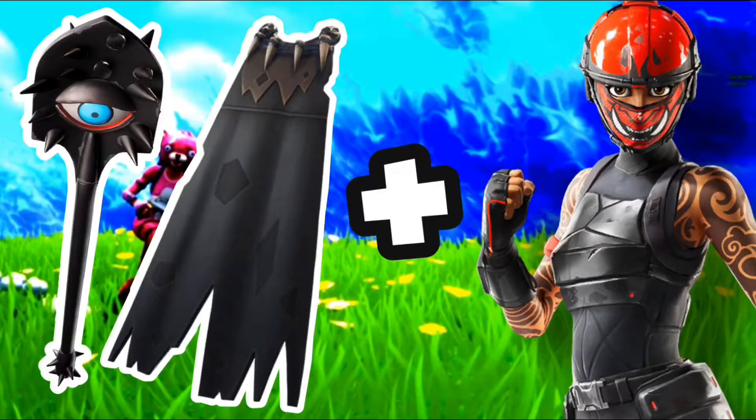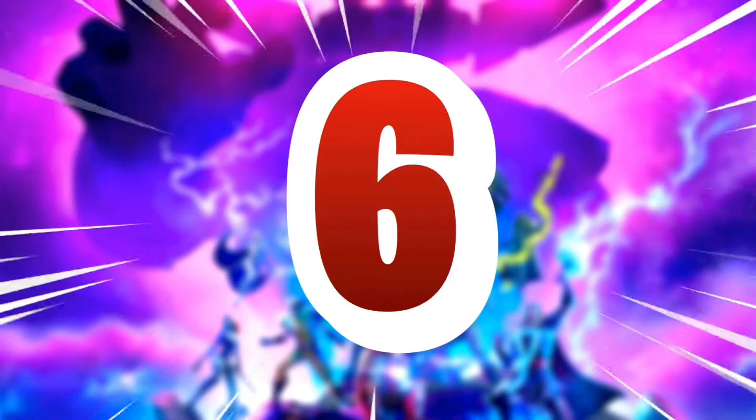The next one is the Manic skin with the Ragnarok back bling. This combo looks insanely sweaty — it's basically the Cypher PK skin, since the Manic skin kind of looks like Cypher PK's channel logo. This one is definitely a sweaty combo.